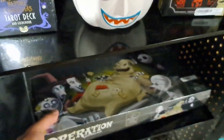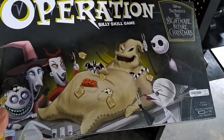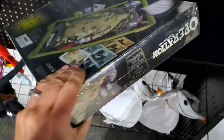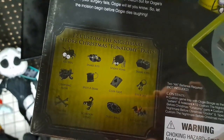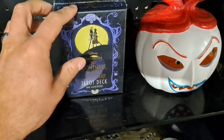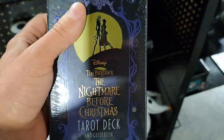Check this out — we got the Nightmare Before Christmas Operation game. We got all the cool stuff with Oogie Boogie. Pull different items out of Oogie Boogie's stomach. It's pretty cool. There's some money, Lockjaw 400. Got some different things that you can pull out of Oogie Boogie. We got a Nightmare Before Christmas tarot deck and guidebook.